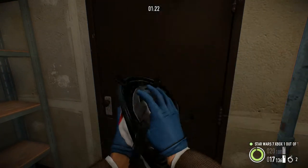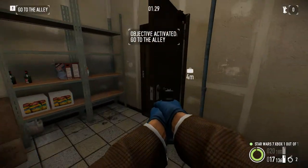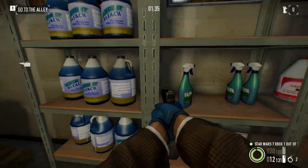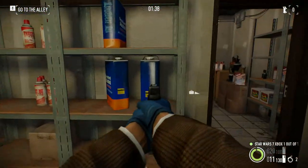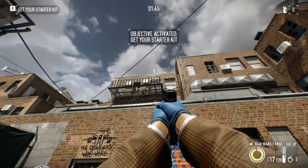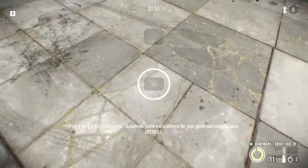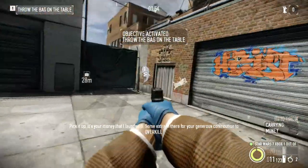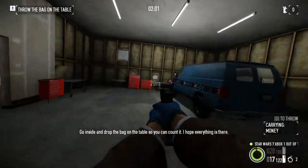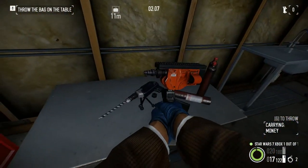Beside the starter kit, another package is waiting for you in the back alley. My accomplice will assist you — he's waiting. Pick it up, it's your money that I laundered — some extra in there for your contribution to Overkill. Now my view is slanted. Go inside and drop the bag on the table. Oh, did you pick something up?